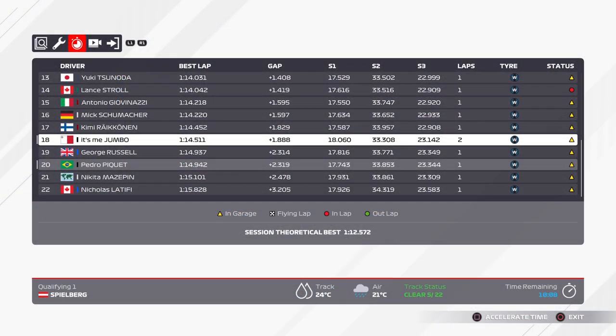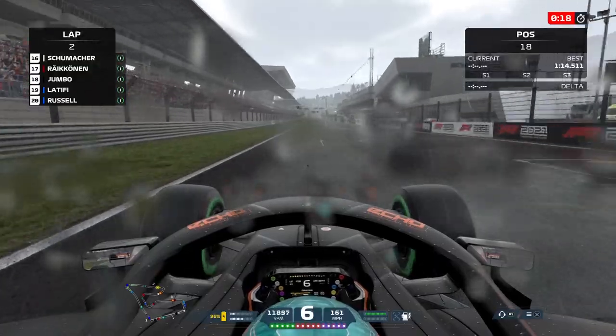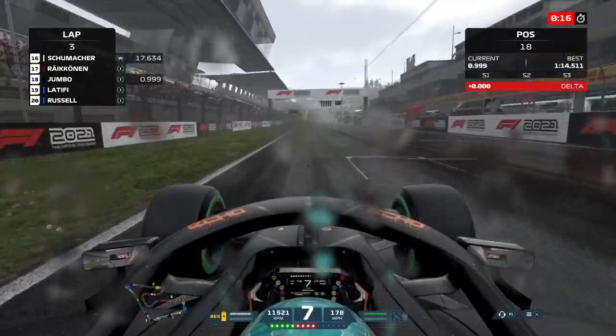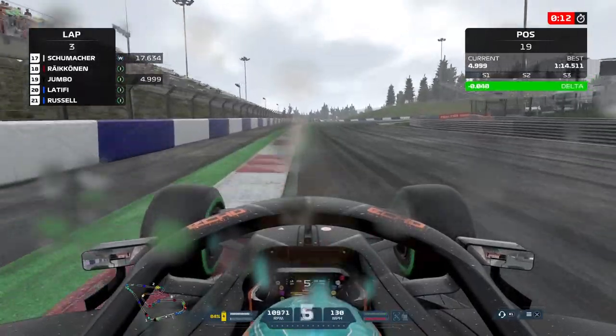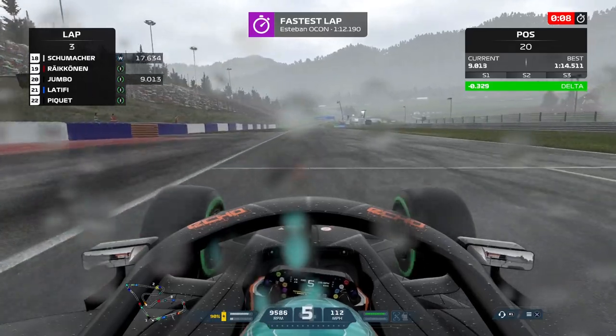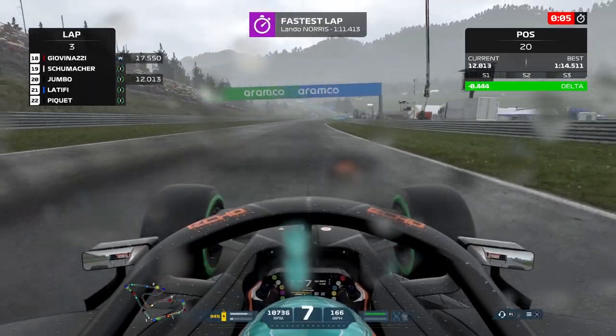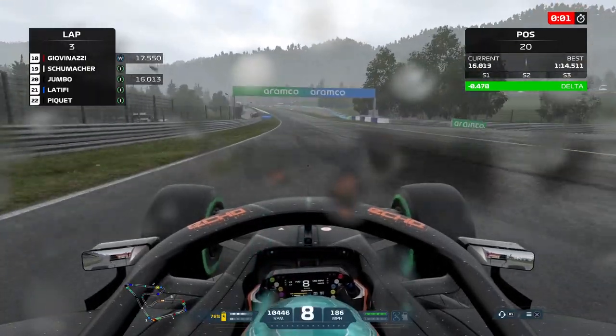After everyone's lap we are currently 18th with our teammate in 20th — he's about four tenths slower than us, which is quite a big difference, though we've had two attempts to his one. At the end of that lap the track started drying out a little bit, so it was time for intermediates. We should go quite a bit quicker. If you look in the top right corner, we are one of the last cars over the line.